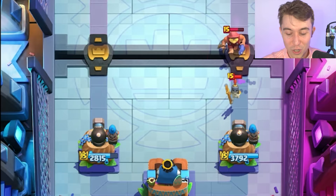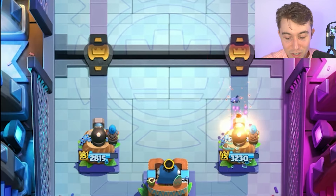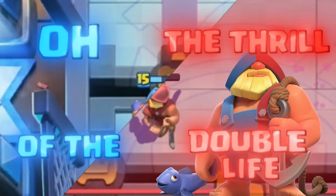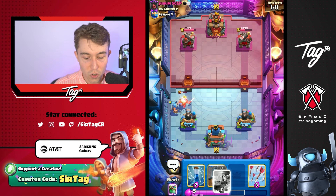I think Fishermen are just literally on our side no matter what. They always want to work for us, whether it's our opponent's units pulling our units in or our Fisherman winning us the game. That's just how it's meant to be. We're at a Fisherman here — we could pull the Royal Giant in, which would kind of suck, but we do have P.E.K.K.A, so it's not that bad.